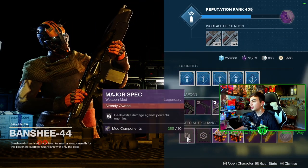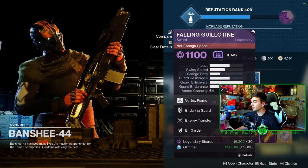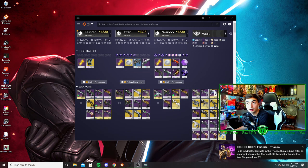And Banshee has Major Spec as well as Sprint Grip. There it is — the robots real quick if you want to see them. Be sure to sub to the second channel if you want more videos like this, because I'm not going to be doing many more on this channel.